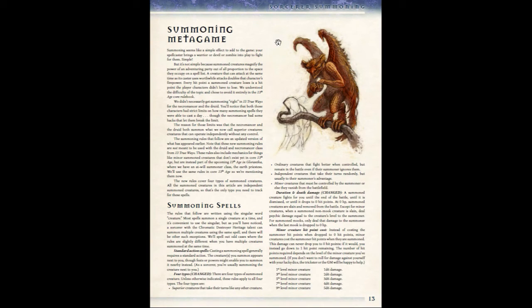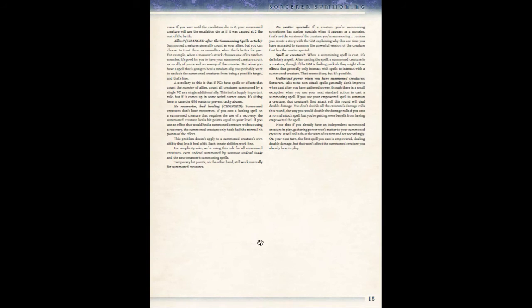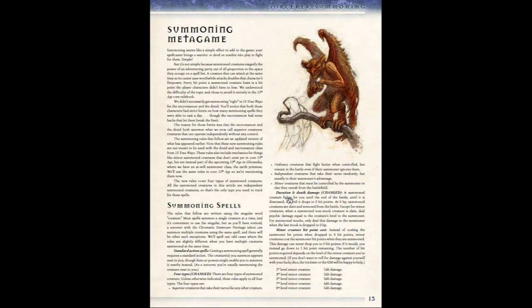As mentioned, 13th Age acknowledges that summoning makes your character super powerful, and it has the rules here for summoning spells. If you're playing a druid or a necromancer in 13 True Ways, just disregard these changes — you don't need to worry about them. The rules cover actions, dismissing your summon, multiple summoning, hit points, the escalation die, spells, why there are no nastier specials with summoned creatures as there are elsewhere in 13th Age, and the healing and recovery system.